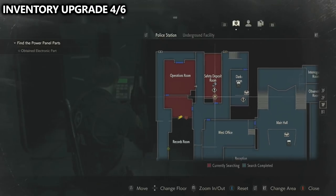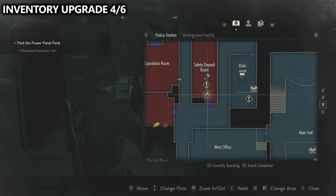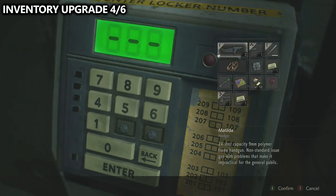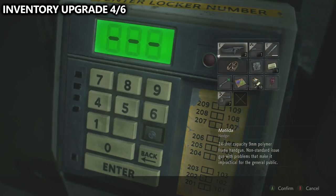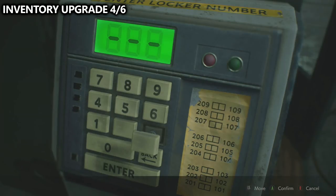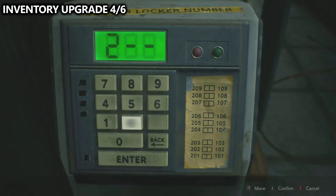With both spare keys unlocked through the portable safes, you can now go back down to the safety deposit room with the lockers and place both spare keys inside of the machine. Now you can open up a whole bunch of things you weren't able to before. Most importantly, enter 203 and then press enter in order to unlock the locker with the hip pouch, which is one of our six inventory upgrades.